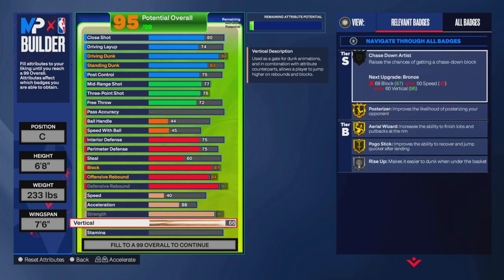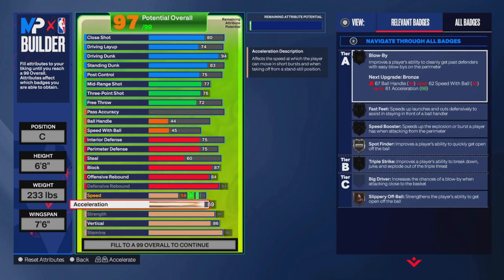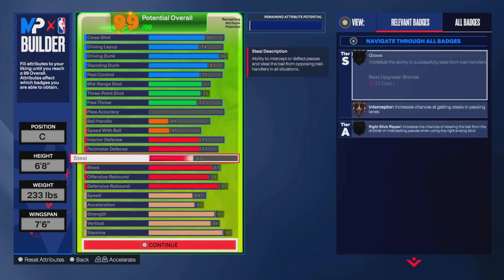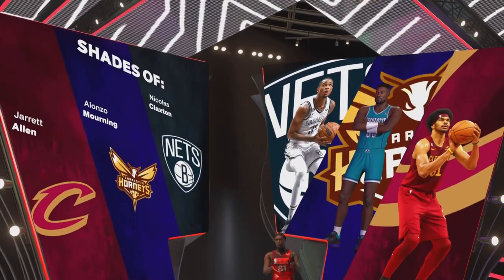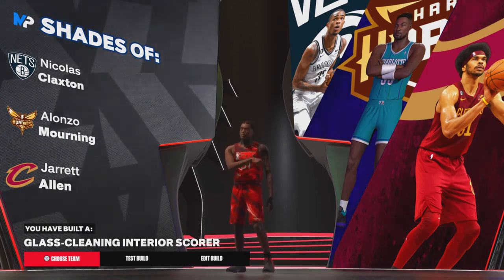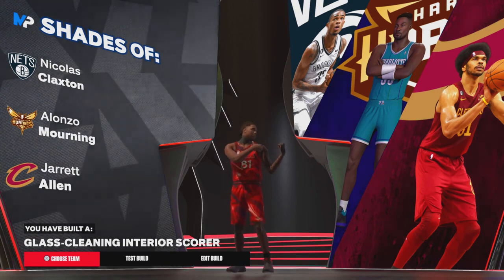Vertical is 86 — really all you need. Acceleration will be 70 for Fast Feet on bronze, and speed is 68. That's the build! We got Nicholas Claxton, Lonzo Ball, and Jared Allen as comparables — a glass-cleaning interior scorer. Appreciate y'all for watching. Follow me on Instagram, TikTok, and Twitter at Xray2K. Y'all have a blessed day, catch you later.